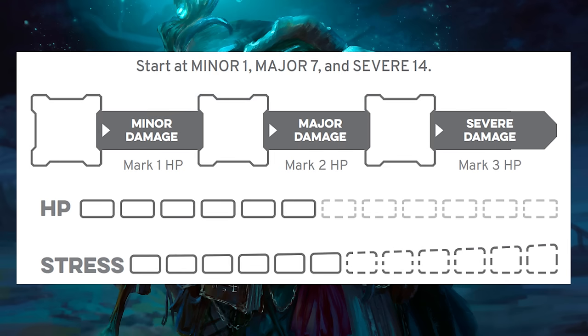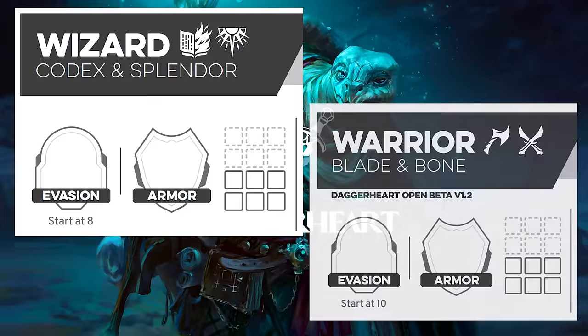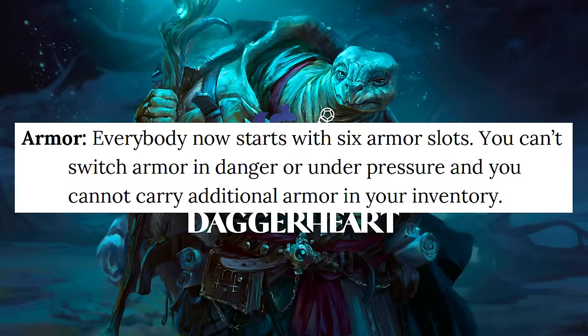While removing stress from damage considerations was a good move, there is a pretty significant implication to the shifting of damage thresholds and the current balance of armor in Playtest 1.3. Since everyone's minor damage threshold has been moved down to one, the only difference between whether two otherwise identical characters take damage is their evasion score — which is essentially armor class in D&D. In Daggerheart, how hard you are to hit is mostly not affected by your armor but rather by your class, and most classes just have low scores to begin with. A wizard has an evasion score of 8, while a warrior has a base evasion of 10.